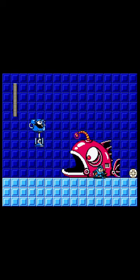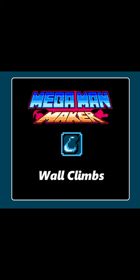You take 0 damage from most enemies in surfboard form. Oil Slider also allows you to do wall climbs. Shown here is a single tile wall climb, with an oil 1 tile between Mega Man and the wall.